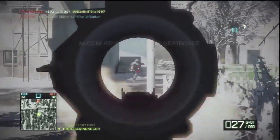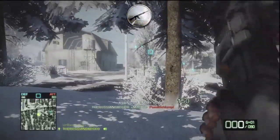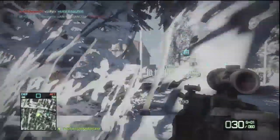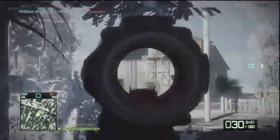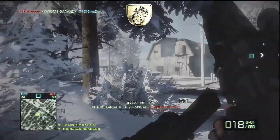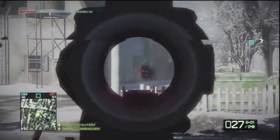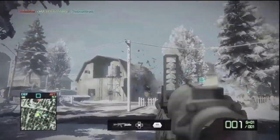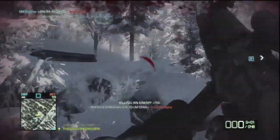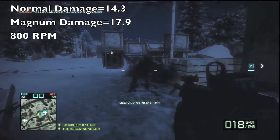And finally we have the M16. It has a maximum and minimum damage of 14.3 without magnum ammo and 17.9 with it enabled. Much like the F2000 and AEK-971, it suffers no damage loss over range. It has a rate of fire of 800 rounds per minute and can be made virtually fully automatic with a quick trigger finger. It fires a 3-round burst and is often used much like the AN-94 to disrupt snipers at longer ranges. It is recommended that when acquiring a target you aim for the crotch area.